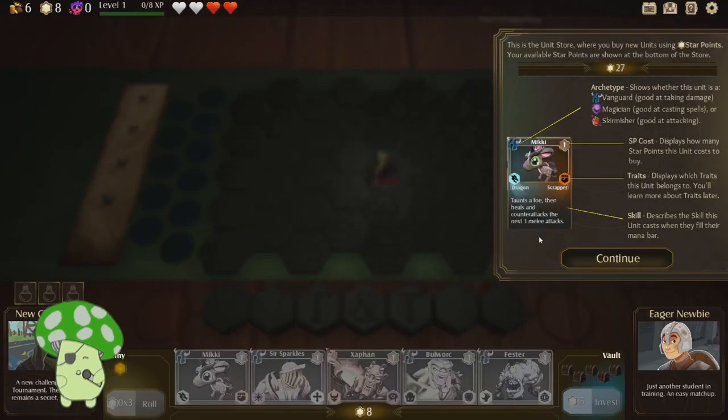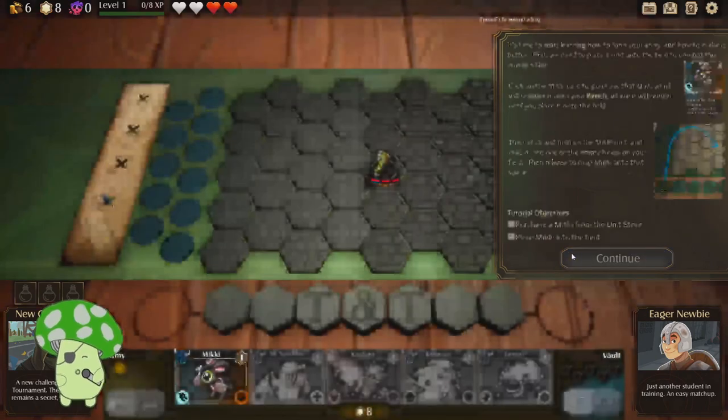And they also heal full when... whoa, okay, there's a lot going on. The unit store — you can buy units using star points. Your available star points are shown at the bottom of the store. Shows what archetype, whether they're good at taking damage, good at casting spells, or good at normally attacking. How many star points to play. Traits, skills — that's what happens when their mana bar fills up.